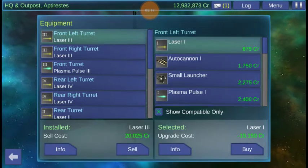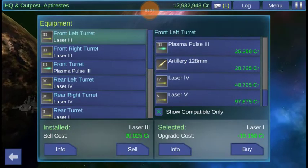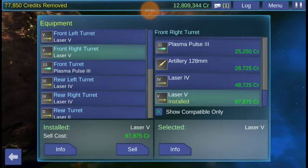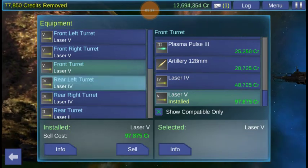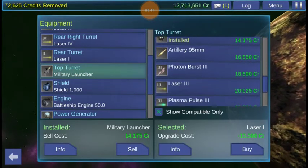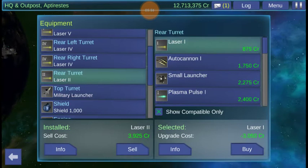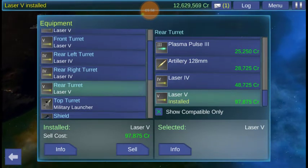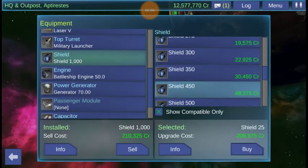Let's make the front turrets lasers. Actually, let's just do these. I don't think I want to make the whole thing laser fives — that's kind of silly. The top turret can be the military launcher. The rear, right, and left turrets can stay as they are. Let's upgrade the shields and everything else to max.